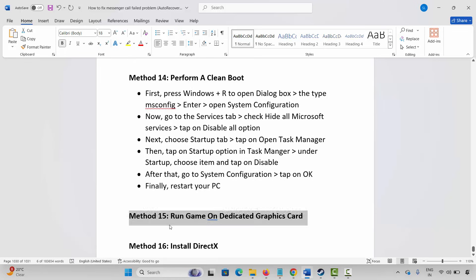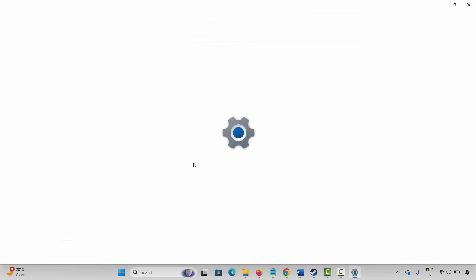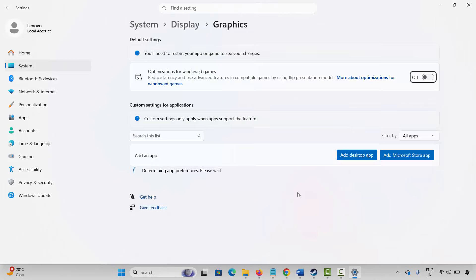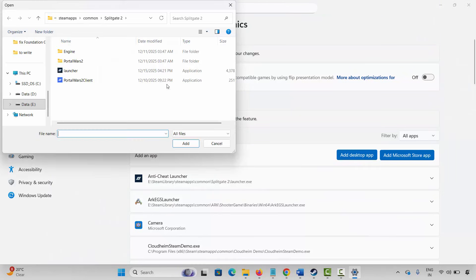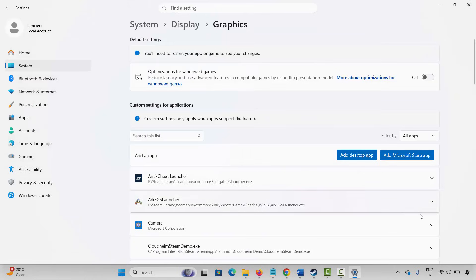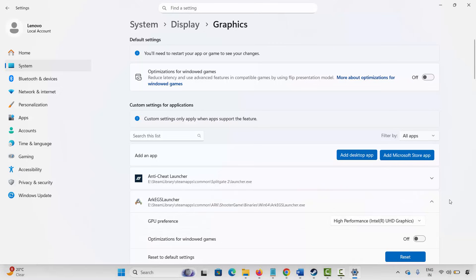The next method is to run the game on a dedicated graphics card. Go to Windows Search and search for Graphics Settings. Search for the game in the list. If it's not there, click on Add Desktop App, go to the game folder, select the game application, and add it to the list. After adding it, click the arrow icon, and under GPU Preference, select High Performance. Then launch the game and check.